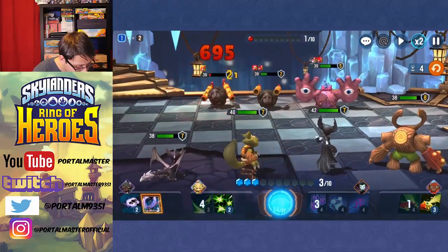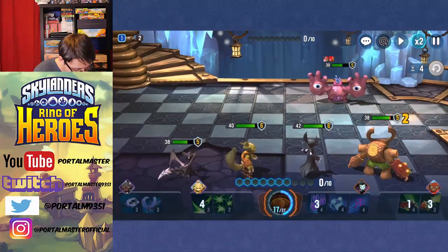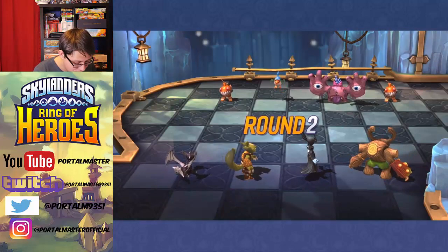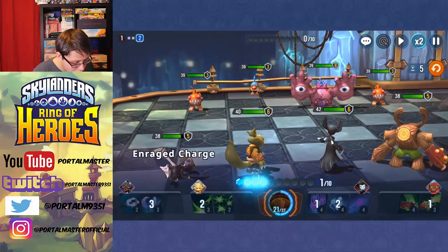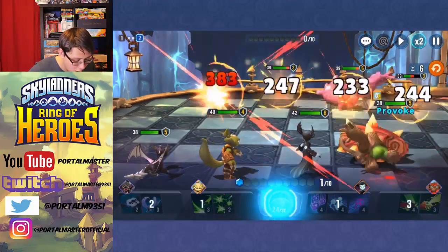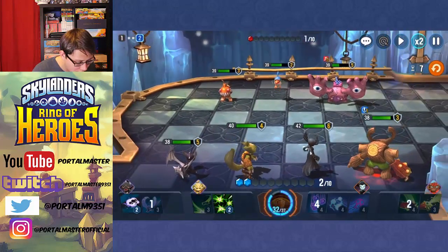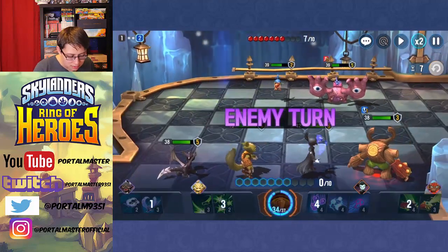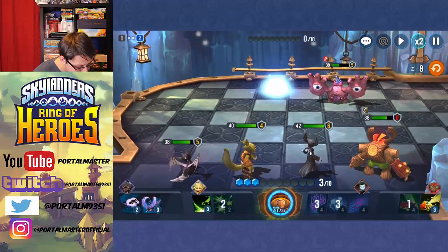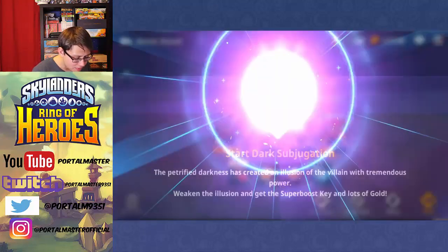Ghostball Curse takes him out — I'm pretty surprised that was enough! Let's stun this grenade with Spyro's ability and knock him down. They're going to target Stink Bomb, but we'll use Shockwave to get everything provoked onto Tree Rex. Mini Grenades aren't enough to do any real damage. We use Skull Rain to take out that grenade, and Stifling Skills takes out the other one. Ghostball Curse onto that Buzz Beak, then Poison Dart finishes him off. That was the Shrine Guard Post — done!